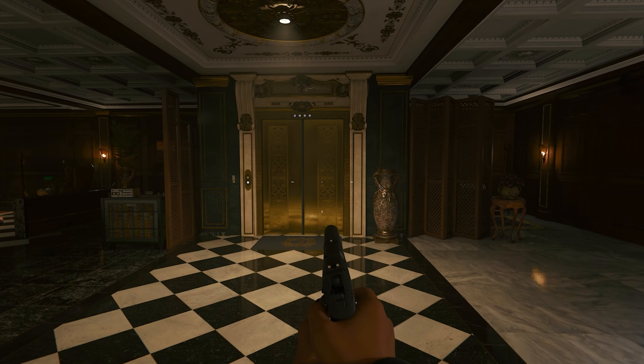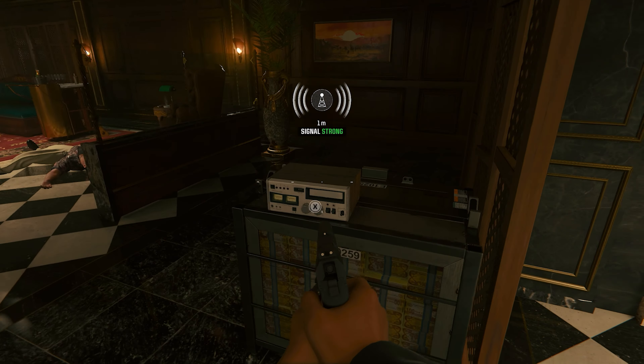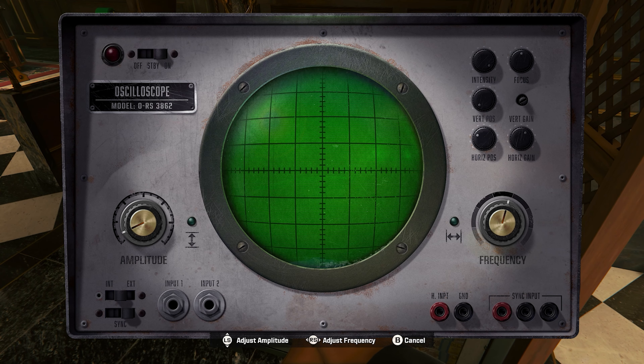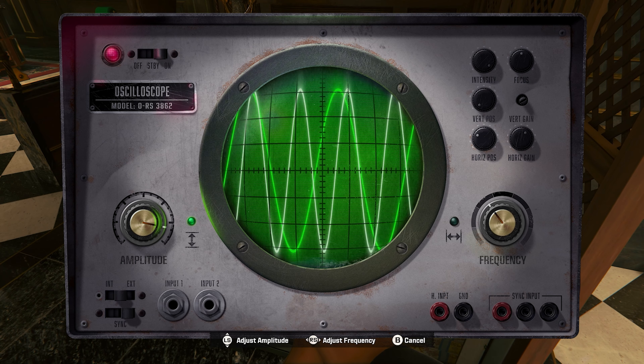Our seventh safe can be found near the end of High Rollers. After reaching the vault under the casino, head to the elevator to find a radio to tune just to the left, then use the random code to unlock the safe to the right.